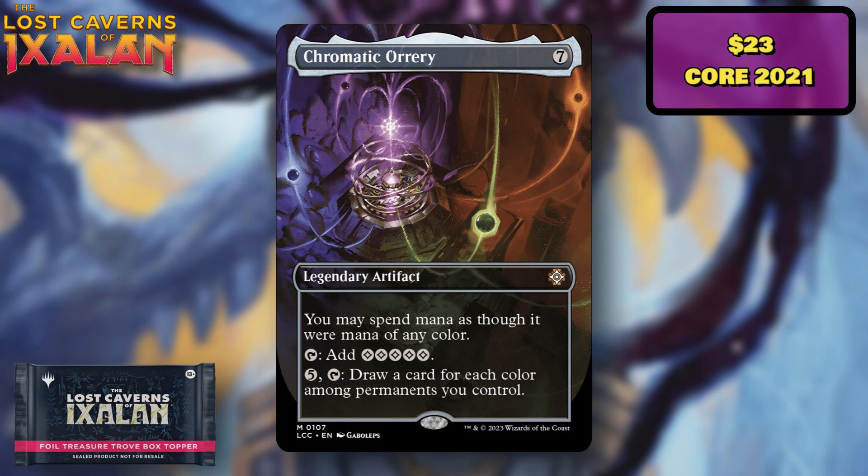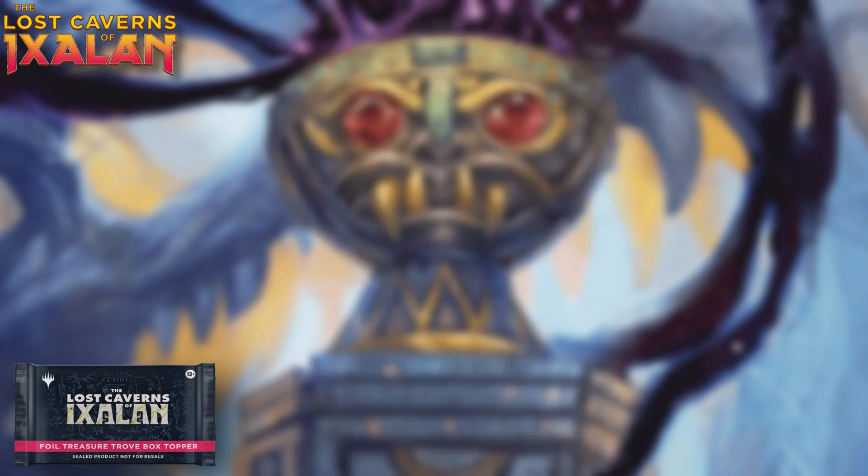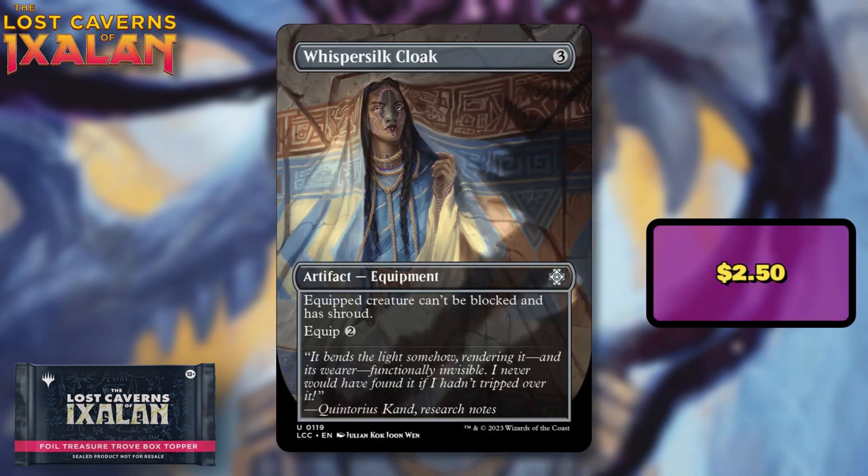Chromatic Orrery is a great reprint as well — about $23 at the cheapest. It was only in Core Set 2021, so it's not in everything, but in the decks it's played in it can be extremely powerful. The ability to spend mana as though it were mana of any color opens up so many different combo lines. Just another really good reprint of a card that was only going to get more expensive over time.